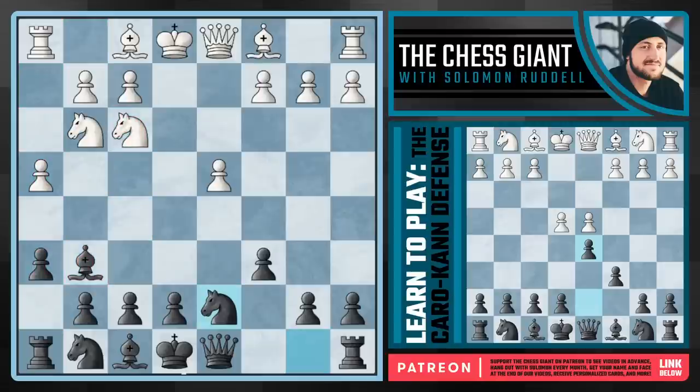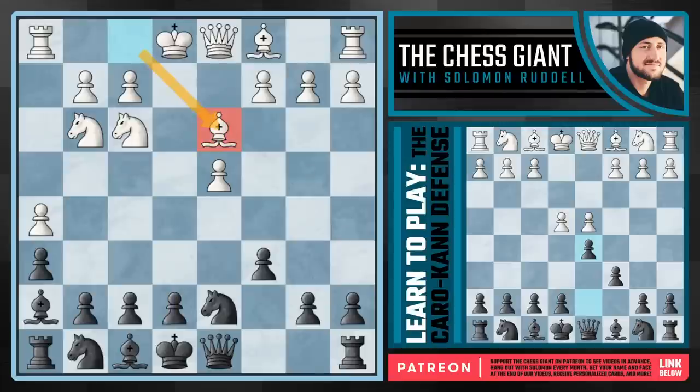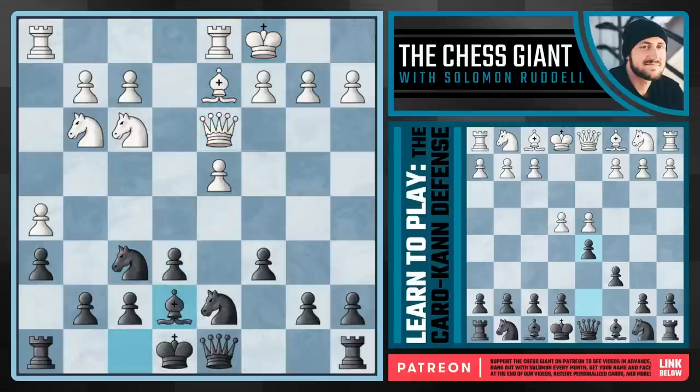And then white just goes into the main line of h4 followed by h5. White can just trade off bishops whenever they want and we have to take back. Here we play e6, Nf6, and Be7. This is the main line — look it up. If you go to the master database on chess.com, you're going to see a ton of games in this position. I personally just don't really like it for black.